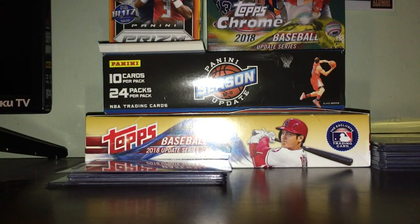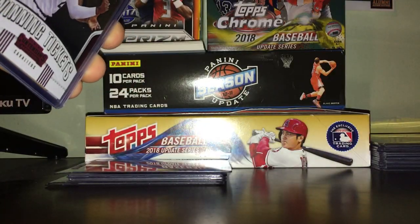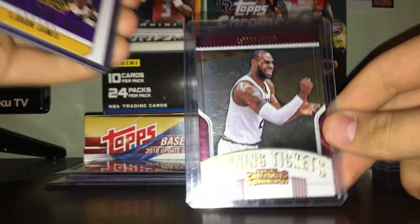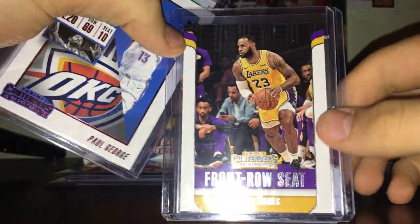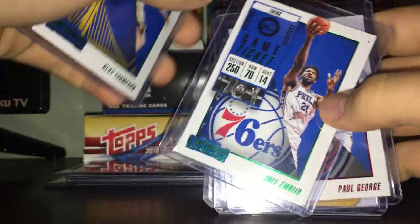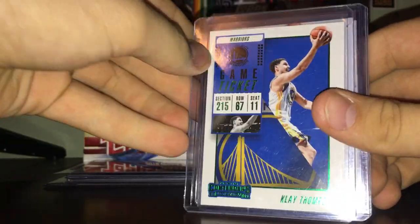We also got Robert Williams the second - he's an okay rookie. Now let's show the best stuff. We got this nice winning tickets Steph - that's a nice one. Winning tickets Kobe. And a winning tickets LeBron. We also got a front row seats LeBron in the Lakers unis - that's really cool. A red Paul George - he's been on fire this year. A green one which I like better and is probably a little less common. Joel Embiid. We got two in the last year and one from a fat pack. And we got a Klay - that was nice.